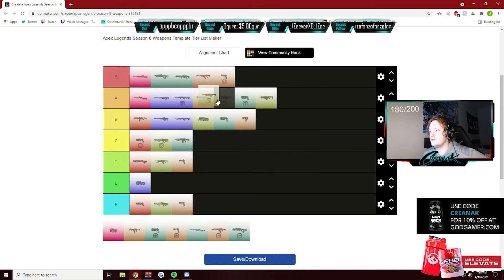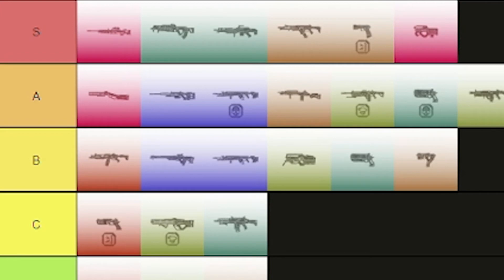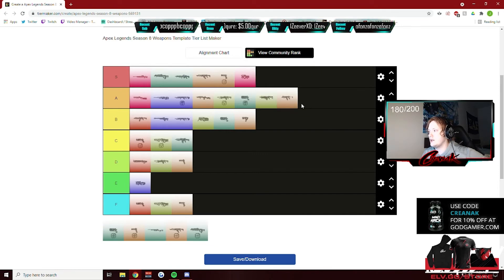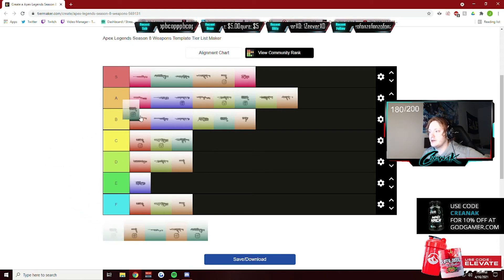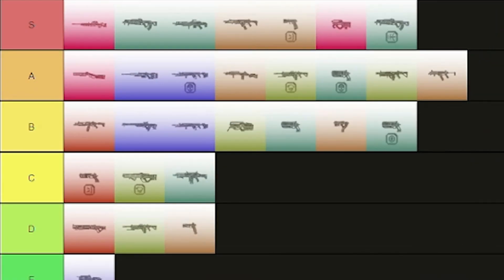Devotion — yeah, we're putting it back up there. The Prowler, I'm gonna go S tier, especially in the hands of a controller player — that thing is nuts. The R99 I'm gonna give an A. The Wingman doesn't really do much different for me so I'll give it the same as the regular.